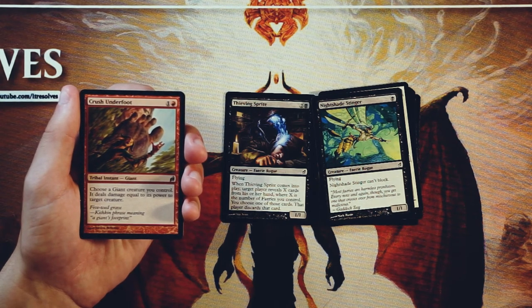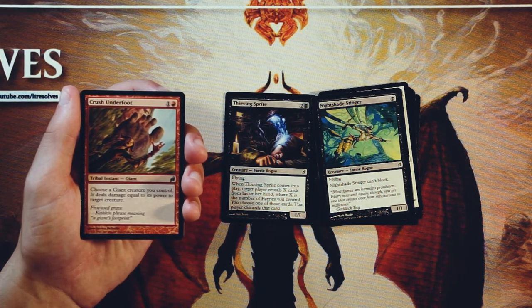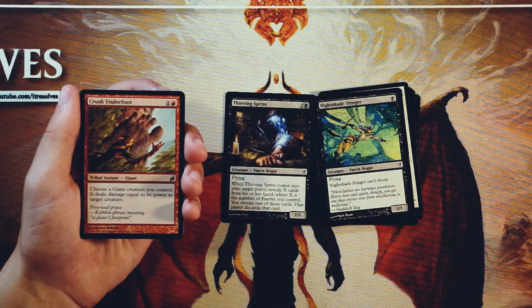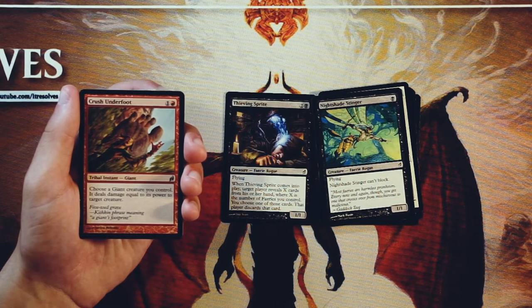Crush Underfoot is one and a red — a tribal instant, technically a giant. Choose a giant creature you control, and it deals damage equal to its power to target creature. This is a very, very solid removal spell if you're in the giants deck. There is a fairly strong giants deck, and this is perfect for that, but I would prefer to be in that first. I don't want to pick this up and then not be in that deck and just not have any real way to play this. So not going to first pick it here, but if you're in there, definitely pick it.